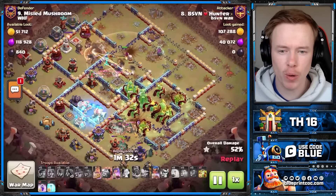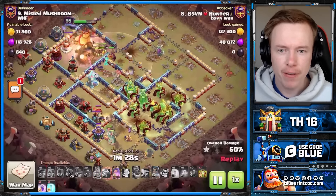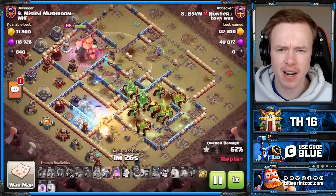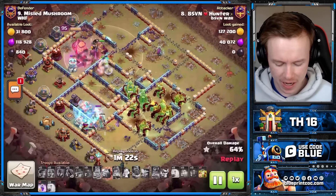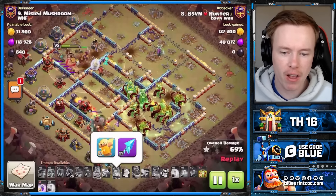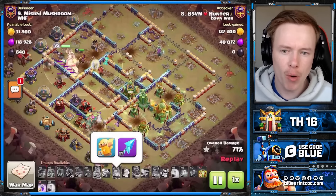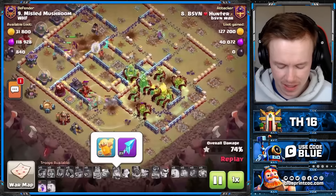I was surprised to not see at least one overgrowth on the core, given that I got three of them in this attack. This was the fresh attack, so no surprise to get a defense. Interesting Queen equipment there — not running the Invis Vial, going for a slightly more high-skill combination, and it did cost his Queen's life.